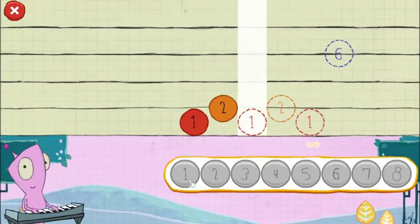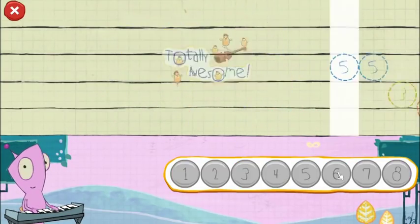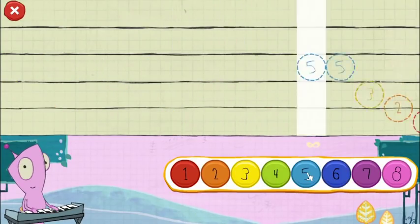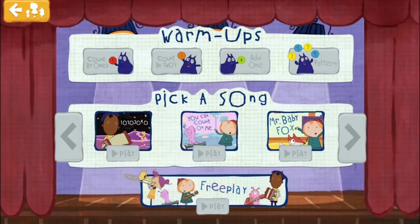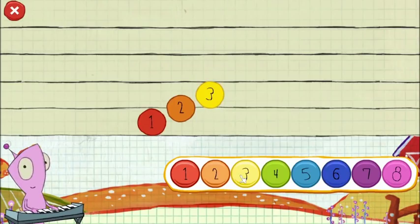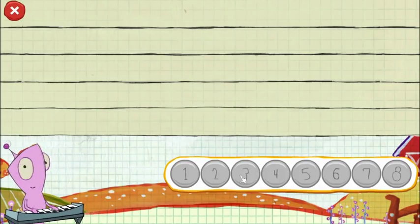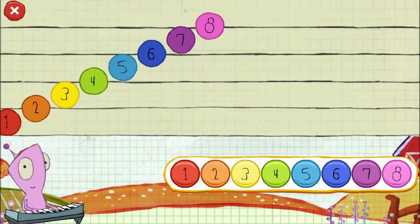Bring on more notes. Look at these pretty circles. Each circle is a note. When you play the notes together, it makes a song. Look at this note — see the number on it? Tap a button down here that matches the note up there. Let's count all the way up from one to eight: one, two, three, four, five, six, seven, eight. Perfect.